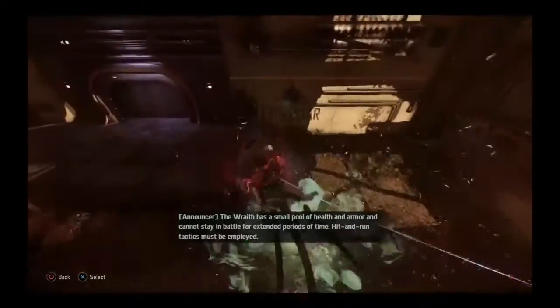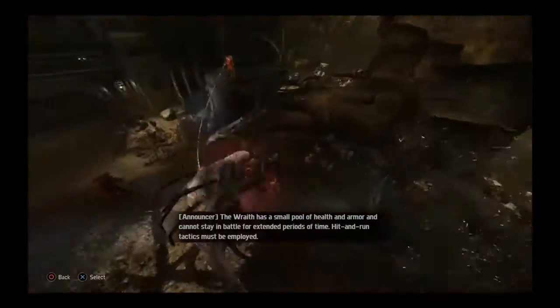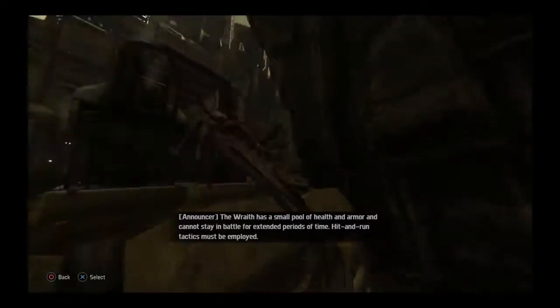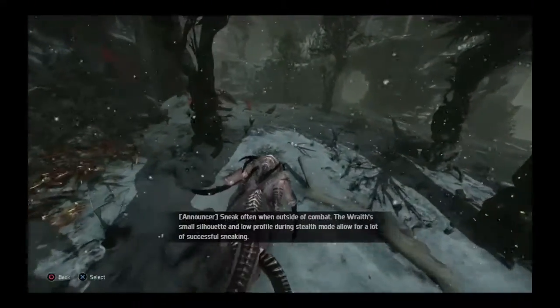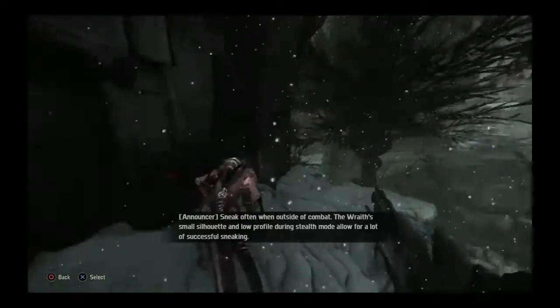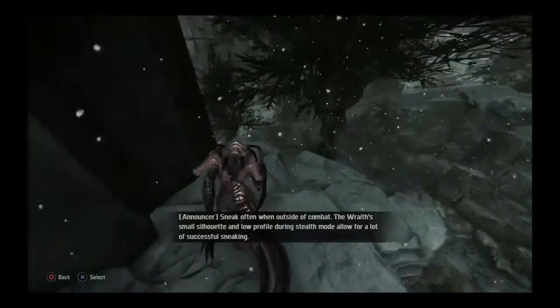The Wraith has a small pool of health and armor and cannot stay in battle for extended periods of time. Hit and run tactics must be employed. Sneak often when outside of combat — the Wraith's small silhouette and low profile during Stealth Mode allow for a lot of successful sneaking.